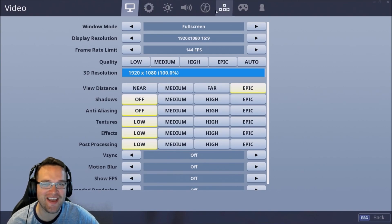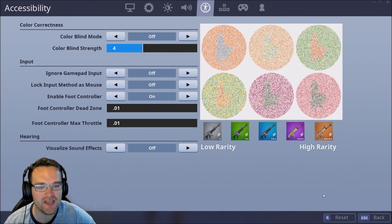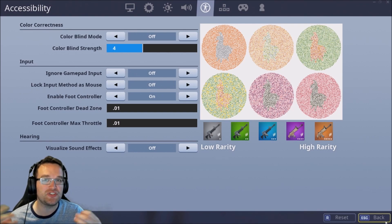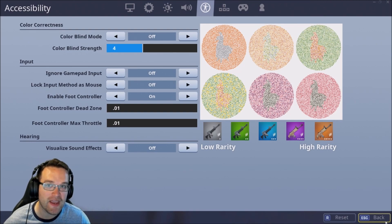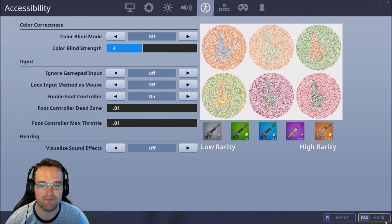The last thing you need to do is go into accessibility settings and turn on foot controller, then set the dead zones and throttle all the way down to 0.01. This is basically a glitch right now — it turns off your aim acceleration, which allows your aim to be more consistent. It's something to adjust to and might not be for everybody, but if you want to remove aim acceleration and make your aim more consistent, try it. I'll link a full video explaining this concept below.